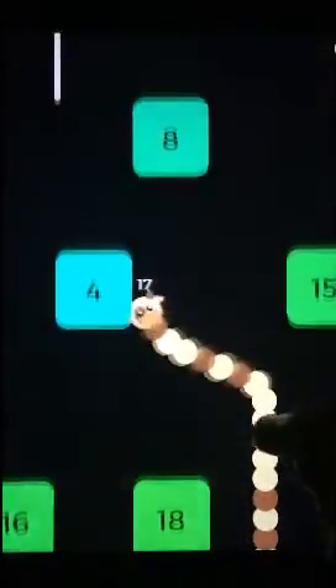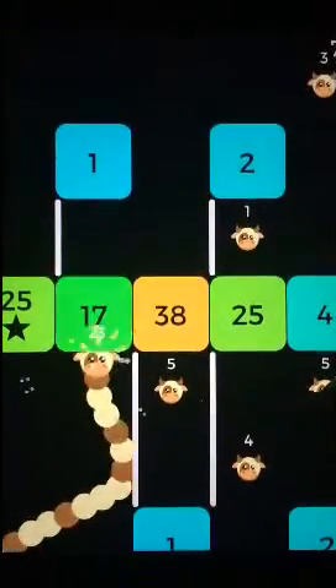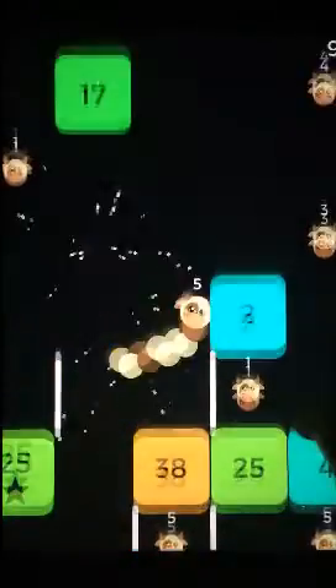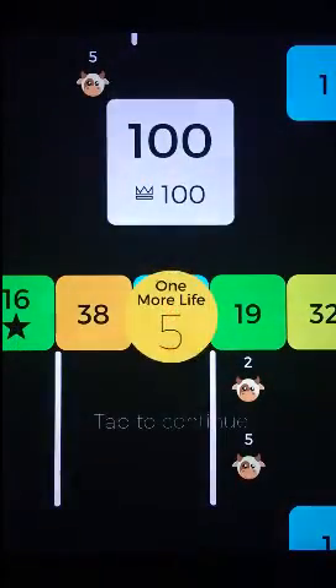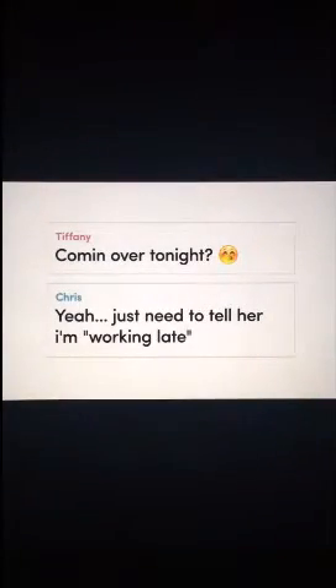Each block also has a number on it that relates to the amount of times you need to bash into it to destroy it. Say for example you have 10 dots on your body and you come across a block with the number 1 — bash through it and you'll be left with 9. However, try and break a block with 20 health and it's back to the Nokia 8210 that you came from. You get the gist.